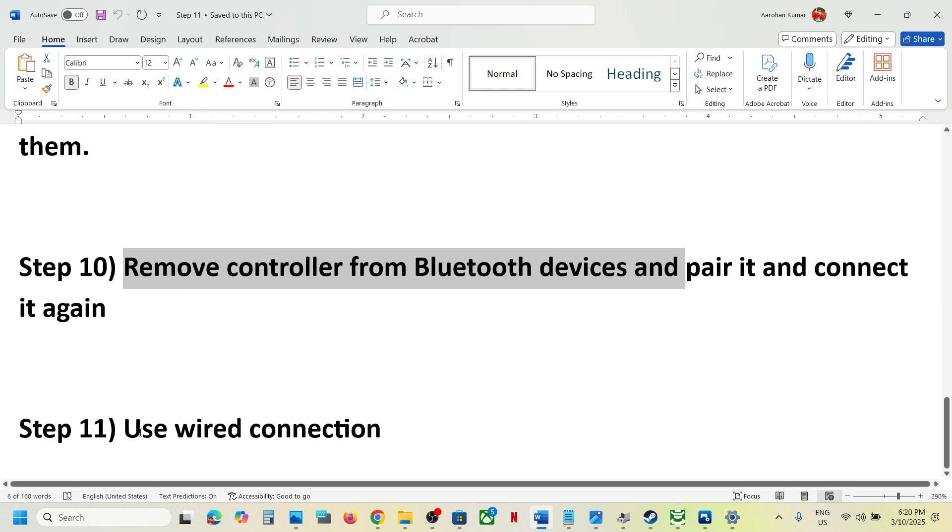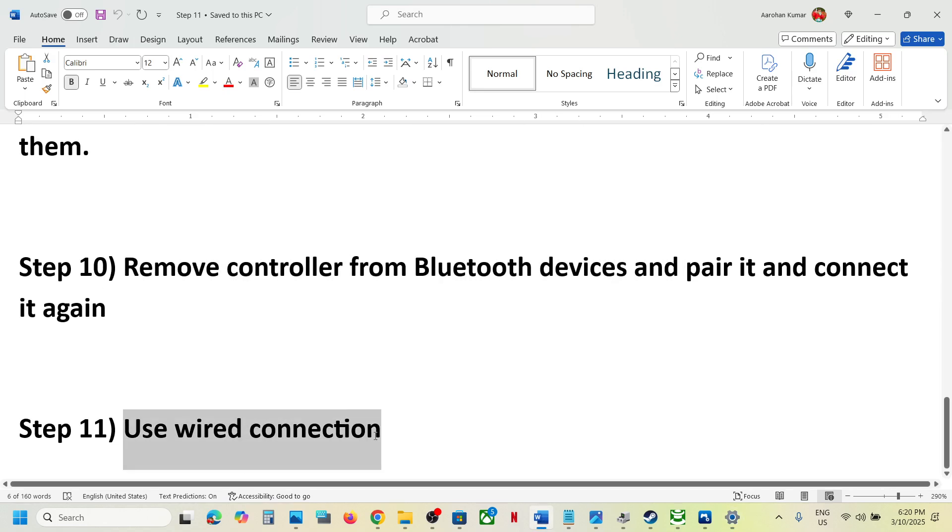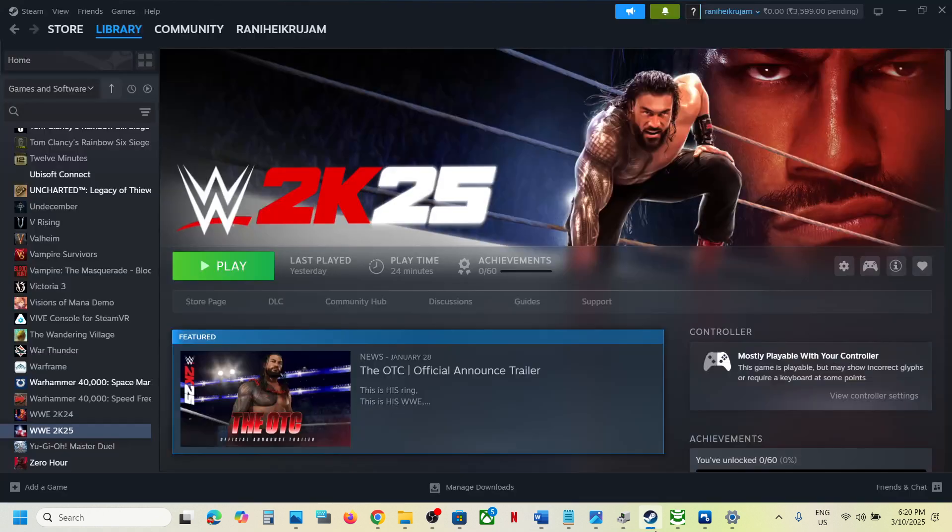The final step is to use a wired connection. If nothing is working, connect your controller to the computer using a USB cable, then launch the game and check. One of the steps shown in this video should help you get the controller working with the game. Thank you so much for your time — please like this video and subscribe to my channel.